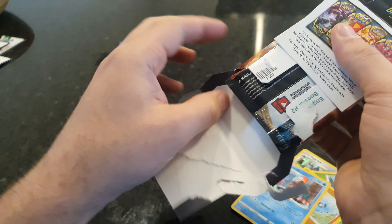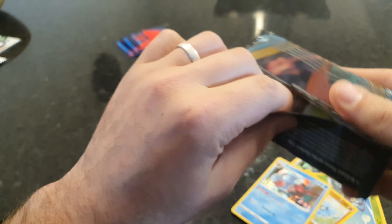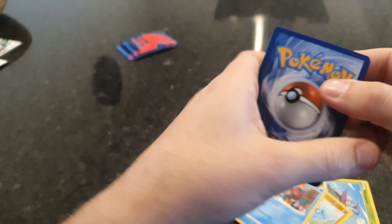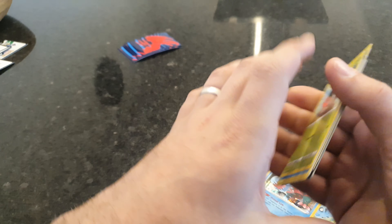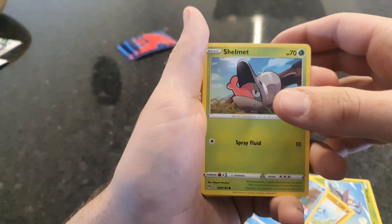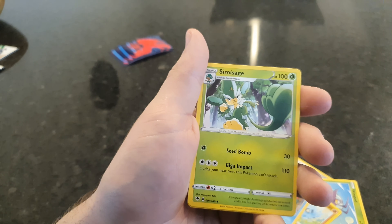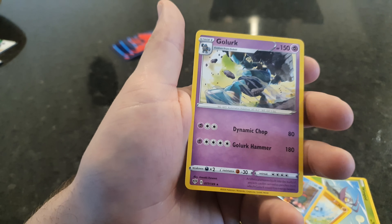I didn't find out too long ago that this is actually how you're meant to open these — there's a little flap on the back that you open up. Last pack. Can we get some magic? Maybe a Holo at least. Shelmet, Panpour, Tediursa, Rukidi, Torchic — very cute — Rare Fossil again, Simisage again, Simipour, Gothita Reverse, Gothita Reverse, and a Golurk.